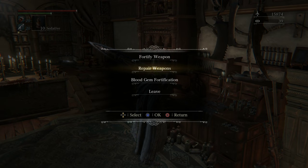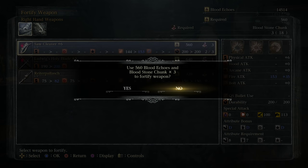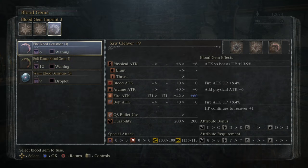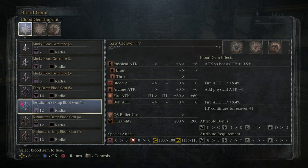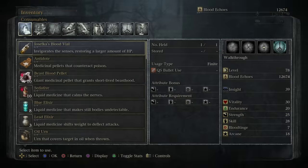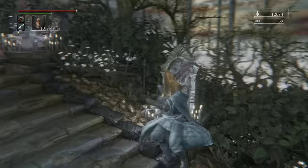I will actually use it, because why the hell not? How often do I actually work with the saw cleaver, right? So, 237 — a mere fraction of what I was doing. Anyway, Mergo's Loft Base.